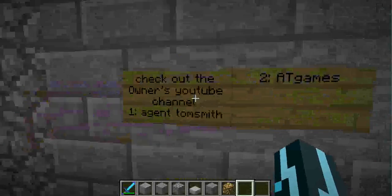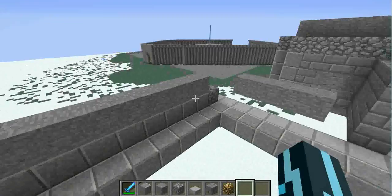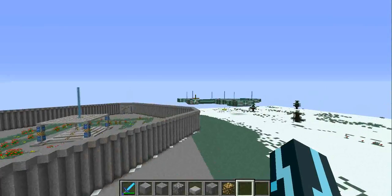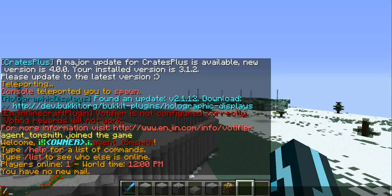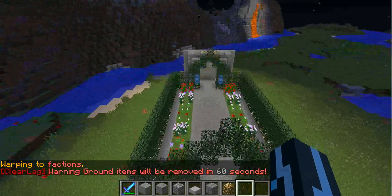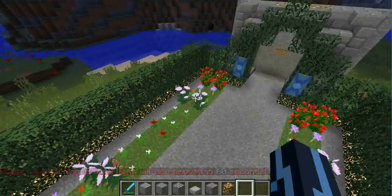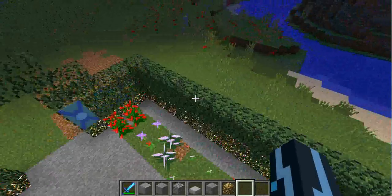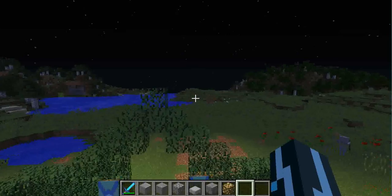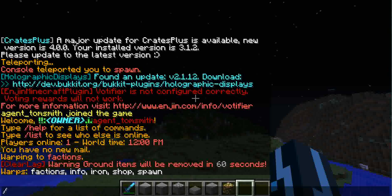Here we have our Twitter account for the server, Facebook, and the website — and just telling people on my server that I've got two YouTube channels. For now, I'll do slash warp factions since we still haven't set up the portals. This takes me to the faction spawn, where we'll have a portal back to spawn and some nice flowers.